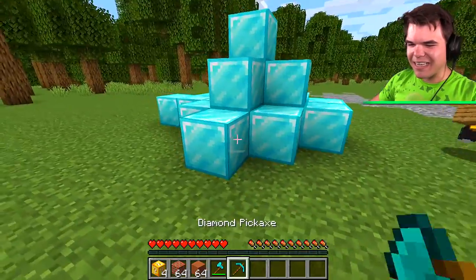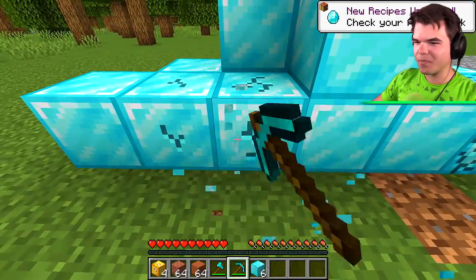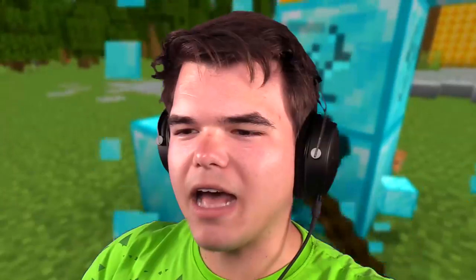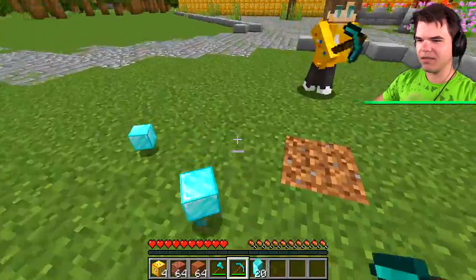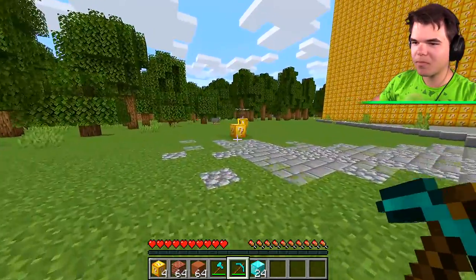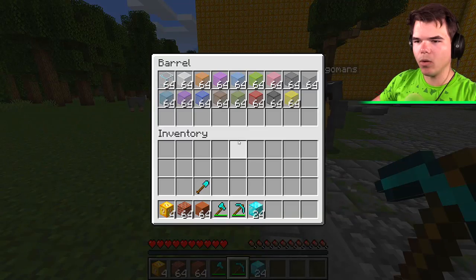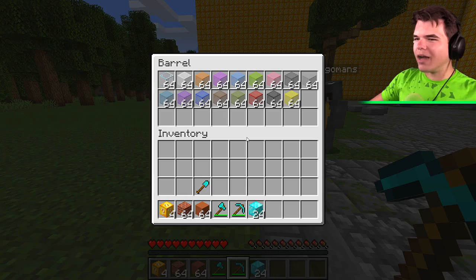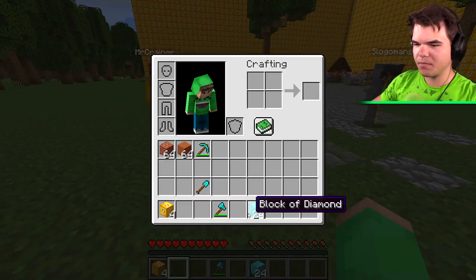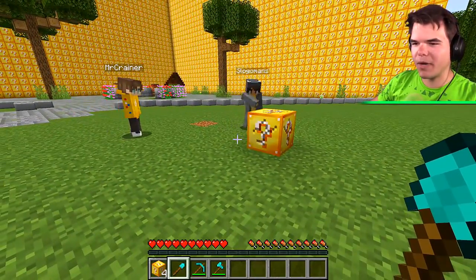Oh my Jesus! This is gonna be for my bedroom. Let's break all of this. Are you rich now, Jelly? This is hard to build with, though. It doesn't look good in the house. I can flex with this, Crainer. It's probably a good flex thing. Crainer, it's your turn, buddy. Did you give Jelly his diamonds back? Yes, he's got every single diamond — I got 24. Here we go — a barrel. I can choose one stack from a barrel. I'll take the yellow glass.